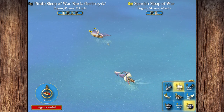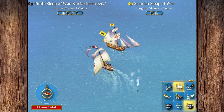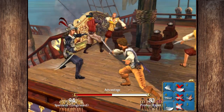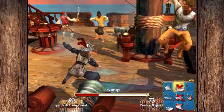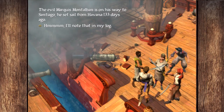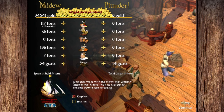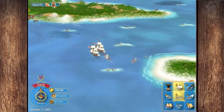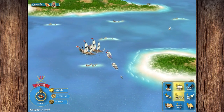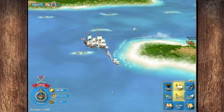Looks like we got that sloop of war too — the Medea. Let's go ahead and take that too, because we are in a position of power to do so. The strong do what they can and the weak suffer what they must. And I just suffered a cannonball to the face — what does that say about my position in this equation? Montalban is from... so after almost half a year, he's still not down here. That's very concerning.